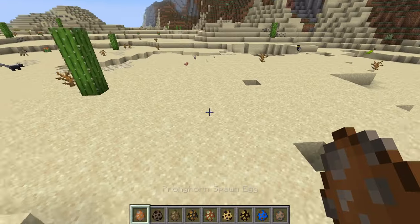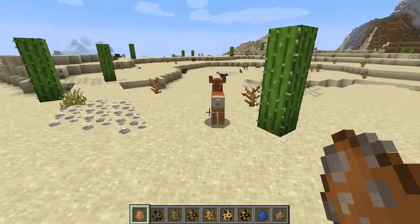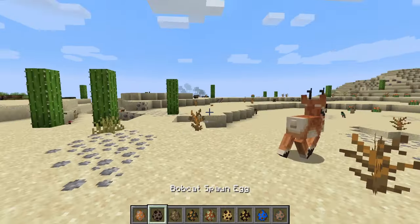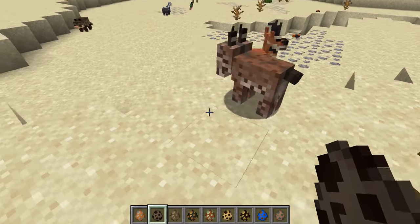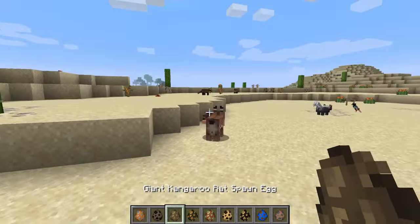Over here we have the pronghorn. This thing would take me out — no way. This thing looks down, charges at me like this — boom, done. This thing genuinely, genuinely would pose a threat to me.